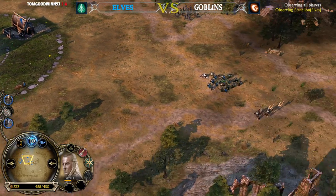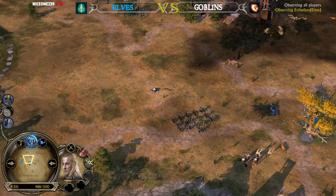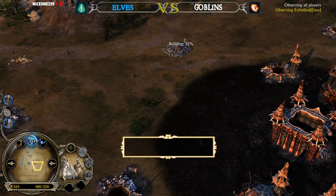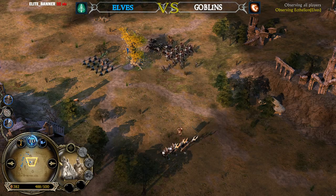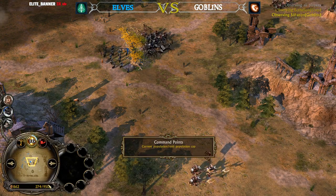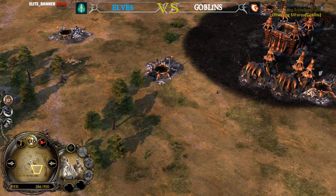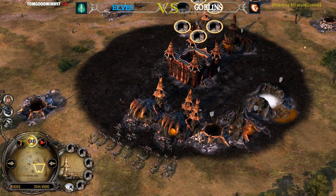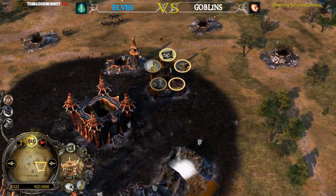Remember, level 10 is going to be a huge power spike for the Elven hero Haldir. Some units were able to take down some tunnels — one of them is level 3. The Goblin player still has 950 command points, which is quite a lot. Look at these tunnels — they're untouched, level 3, level 3. So the resource income is looking nice.